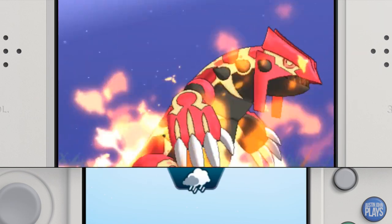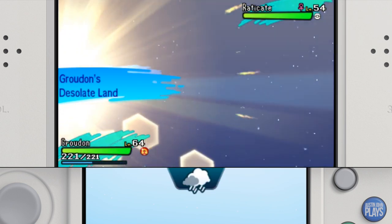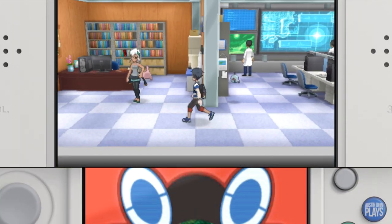I'm also going to be showing you the location of the move tutor to change forms for Keldeo and Meloetta, and best of all I'm going to be doing all of this under two minutes.